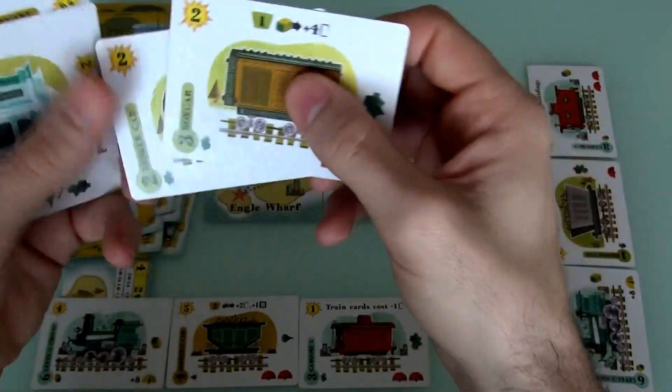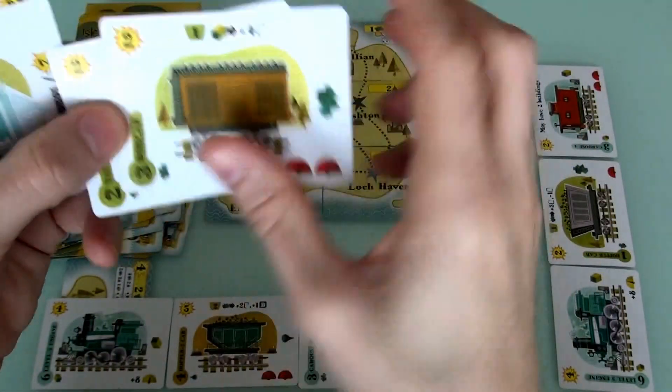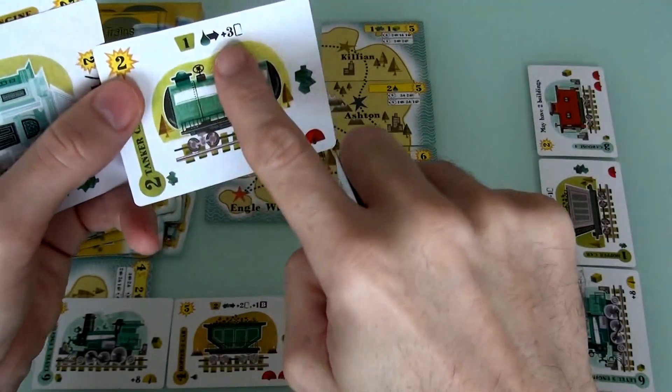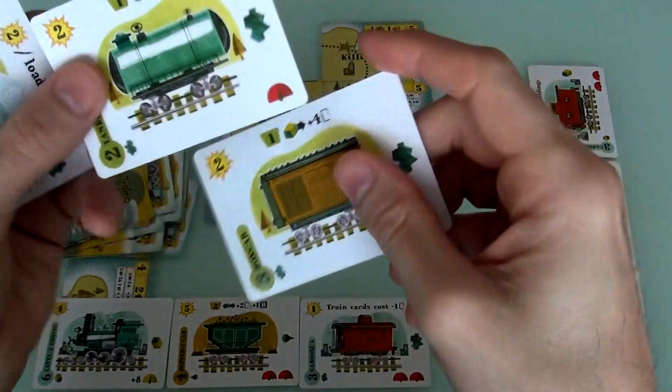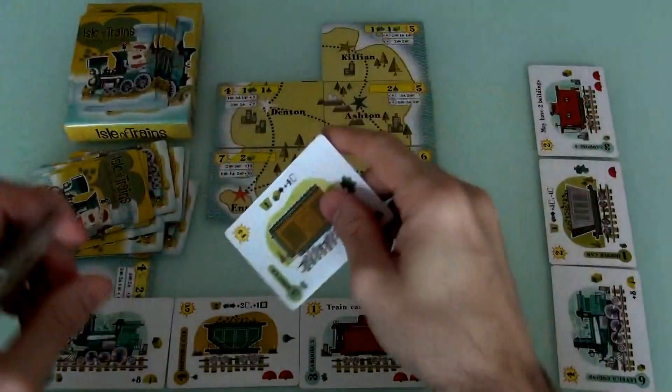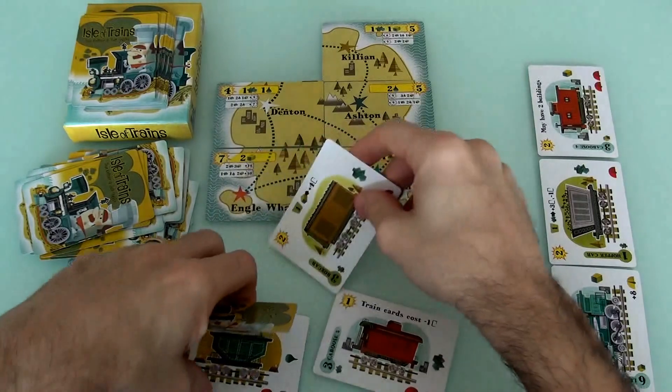It's interesting. The boxcar is more expensive for her to build and lets her carry 1 lumber. The tanker is cheaper and lets her carry 1 oil. So I think she'll keep this one — plus it's lighter. She wants to install this into her own train. So she is going to load my hopper with her stone.